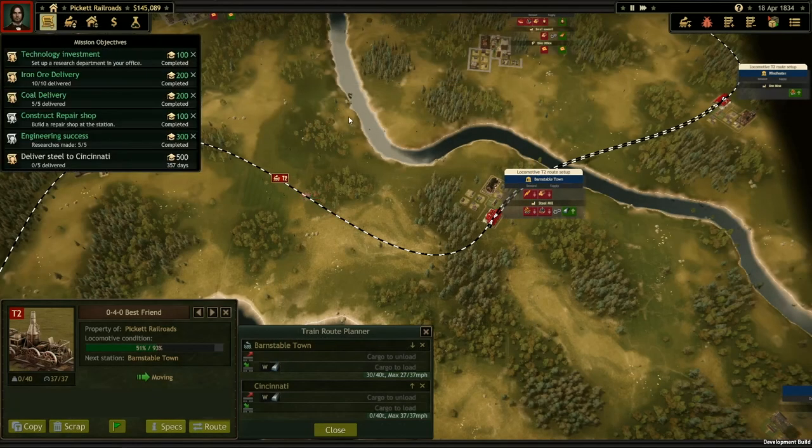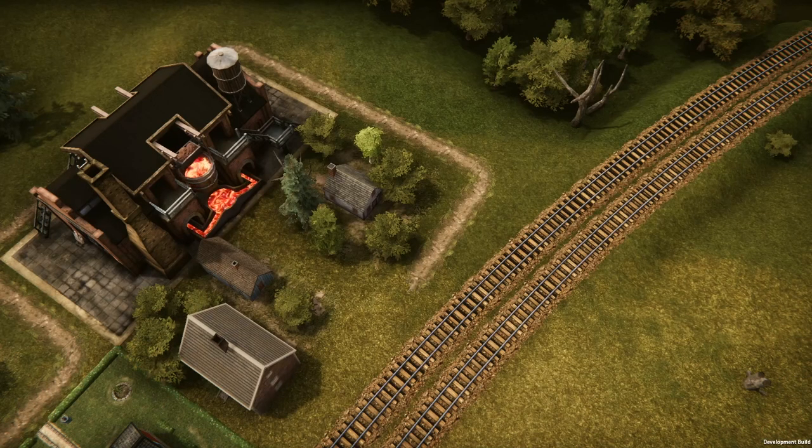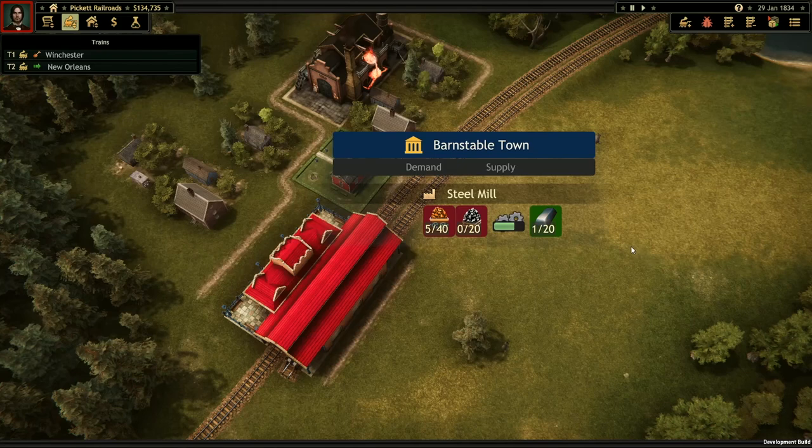In Railroad Corporation, you'll need to work on a whole network of supply and demand. There are dozens of different resources in the world. Some you'll need to combine into others — for example, our first mission requires us to deliver steel to Cincinnati, but in order to do that, we're going to need to locate a steel mill and deliver the resources it needs to make steel in the first place.